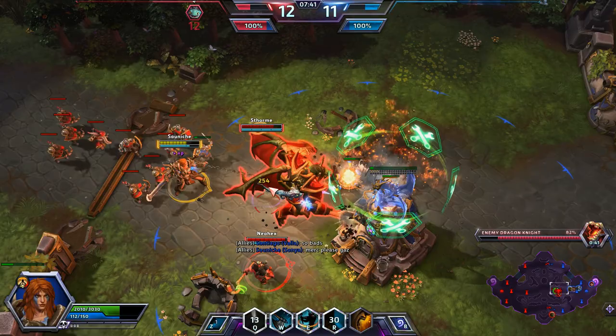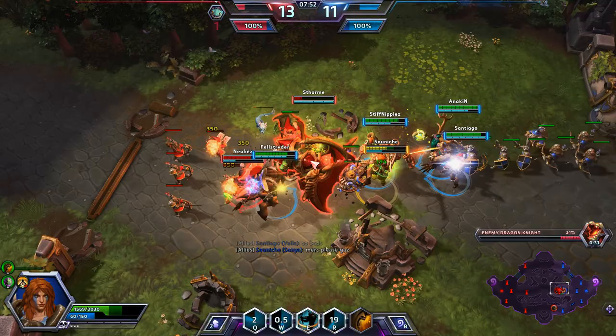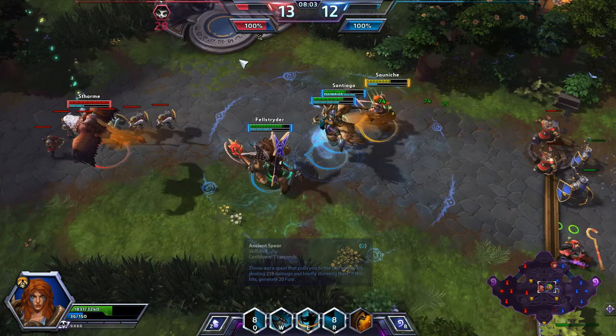I'm going to grab the Dragon here and try and get some attention. I'm going to activate the Whirlwind. Lili did activate her ulti, but ETC cancels that immediately with a Mosh Pit — that was actually a really good Mosh Pit by him. I have 16 seconds left on this Leap. We need to get Lili down with a stun from the Ancient Spear. Brightwing is back and coming out to help Falstad. We have Sergeant Hammer — we need to stop up here.